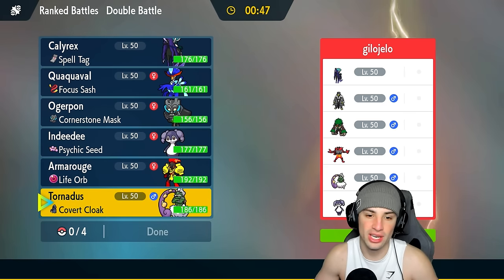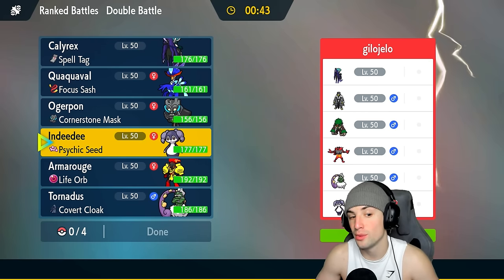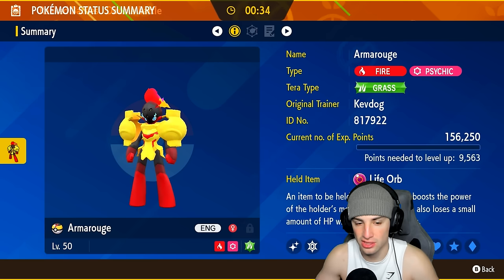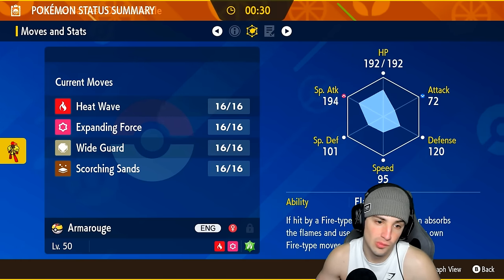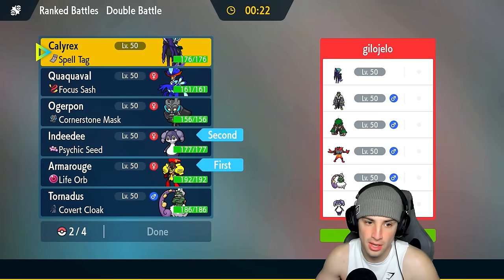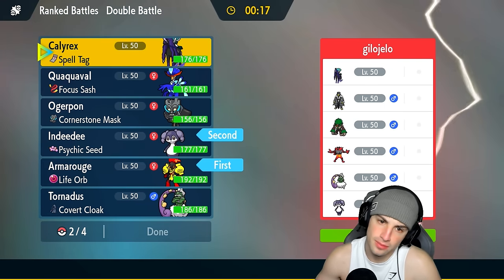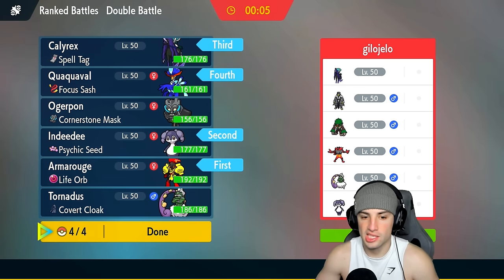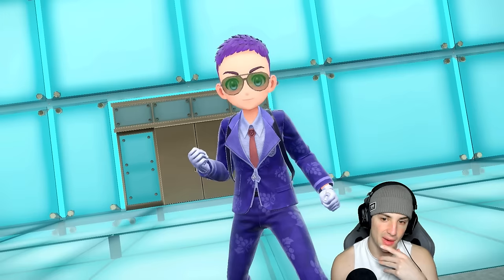This is just a staple meta squad. How do we get after it? We could go Tornadus and pop Tailwind, or Indeedee-Armarouge — though if they lead Shadow Rider Calyrex, Armarouge won't take kindly to that. I could go Indeedee and Armarouge with Wide Guard to stop Astral Barrage. I think I'll do that. I could bring Shadow Rider Calyrex as a late-game Pokémon. I like going into the Indeedee-Armarouge combo and having Quaquaval on the back end.